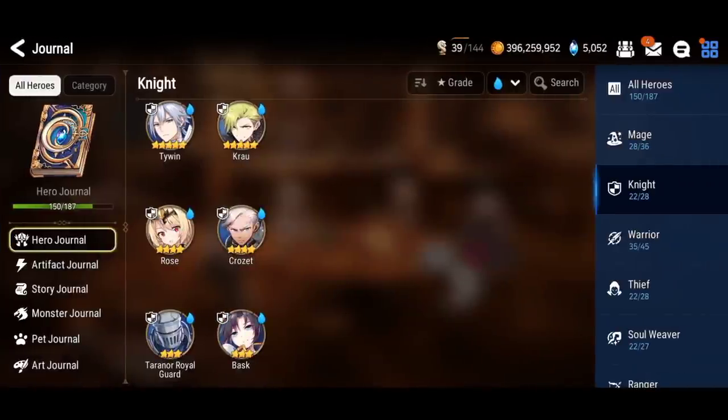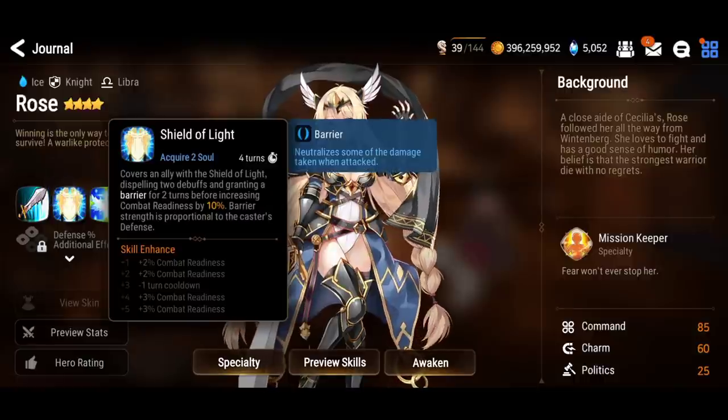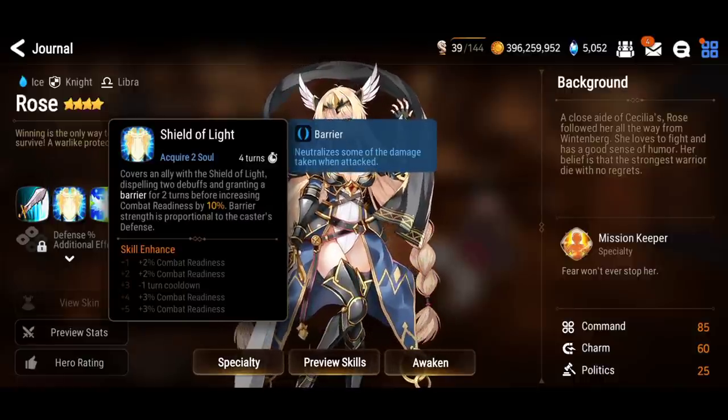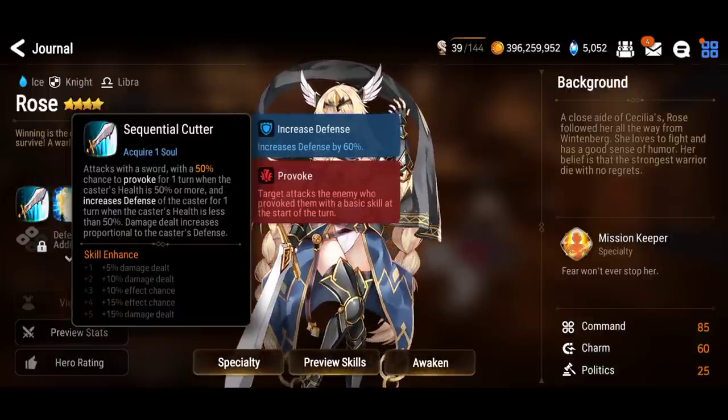For your frontliner, an Ice Knight would be the best — Ice because you take less damage, Knight because you take much less damage with a knight in the front. Any Ice Knight works. I recommend Rose probably over all of them — number one. Then it would be Tywin, and then Crozet with the attack break. Rose because she's got attack buff, combat units boosting, applies barrier, and she has the defense buff for herself when her health is 50% or lower.